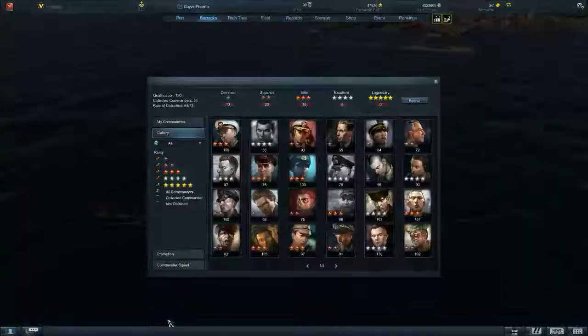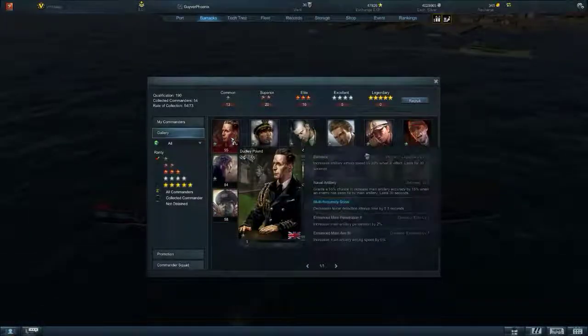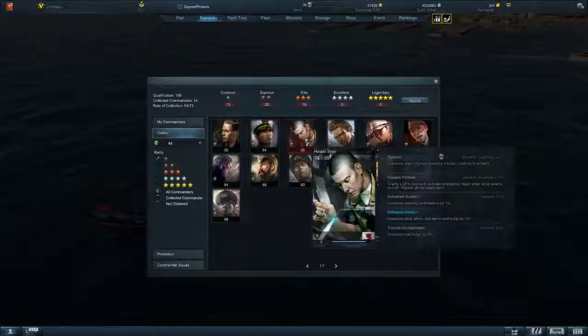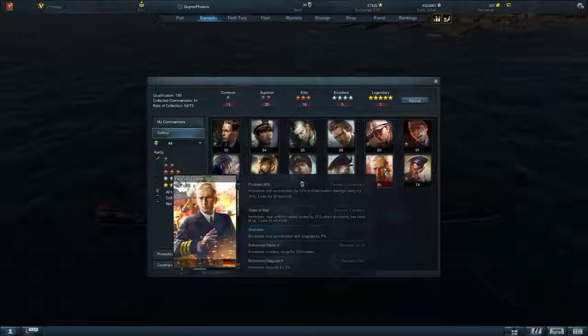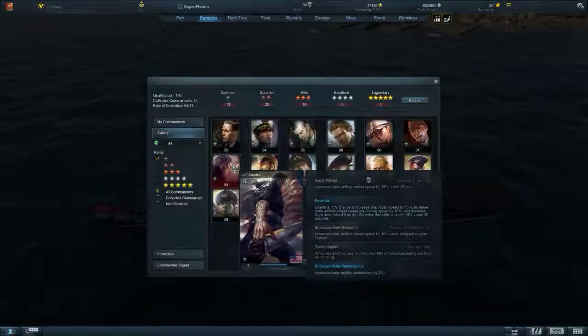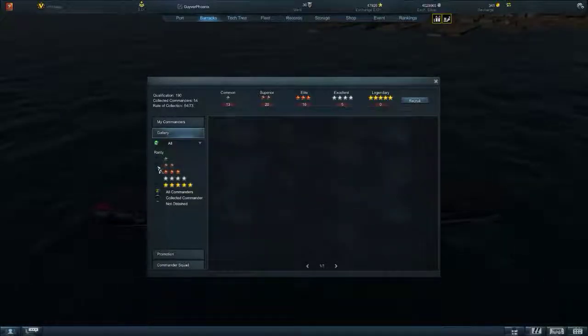Now, flipping into barracks - we're in a gallery here. In your 1-stars, a lot of these commanders don't really do a whole lot for aircraft carriers. They're mostly for battleships, destroyers, and cruisers. There's very few 1-stars that are carriers. For the most part, all of these guys down here are not really going to help your carrier do anything. 1-stars pretty much aren't going to be your forte.